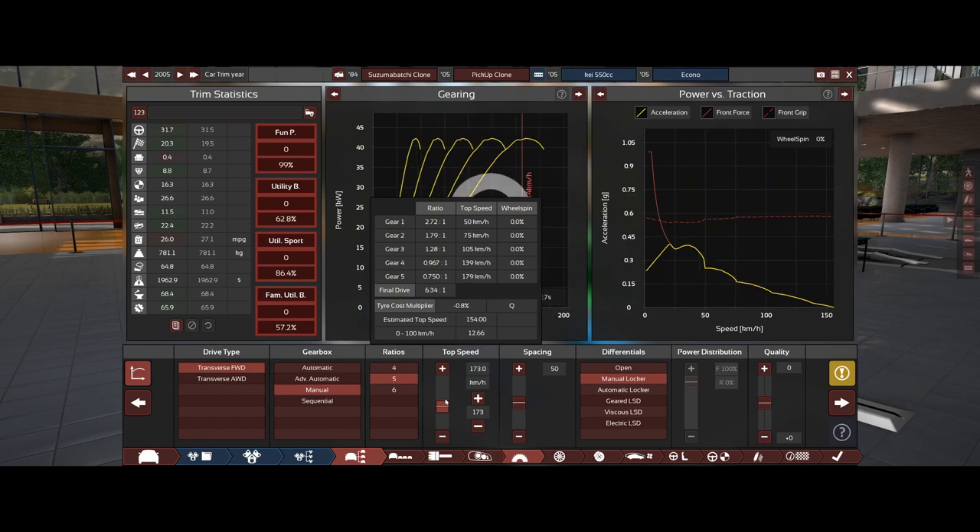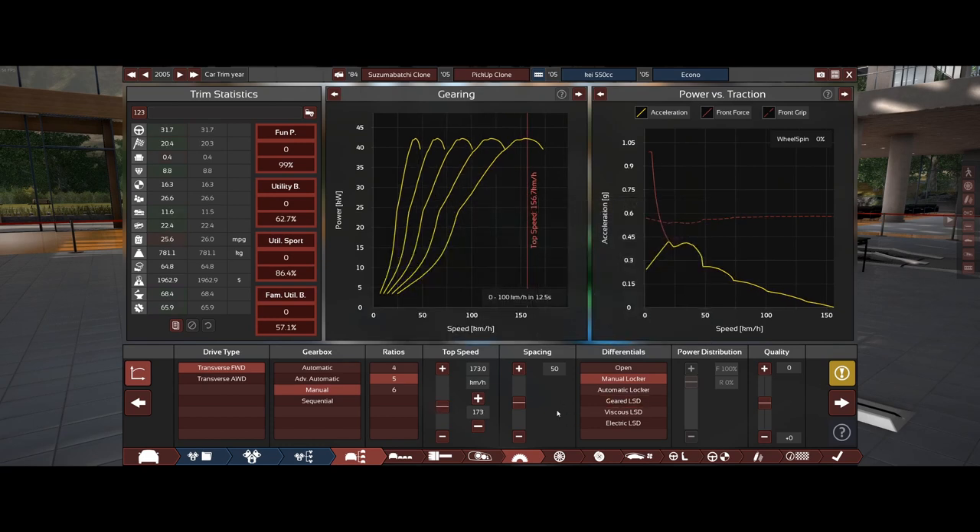We've lost considerable amounts of top speed — I think we lost like 10 kilometers an hour. Hour zero to a hundred. Wait, is that slower than the previous version?